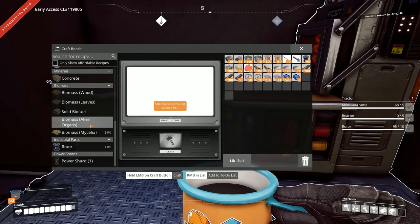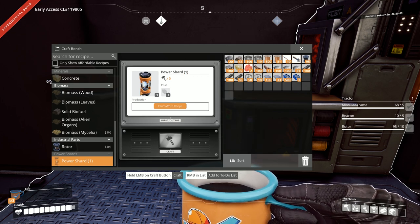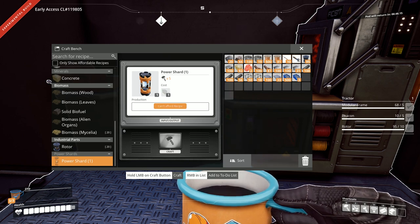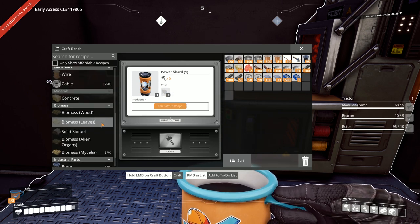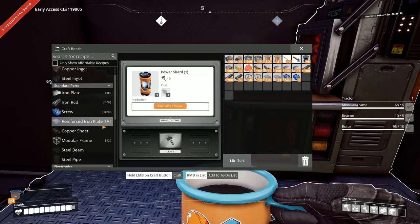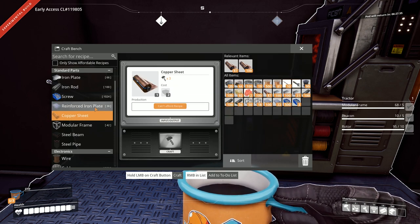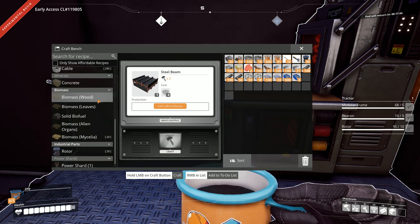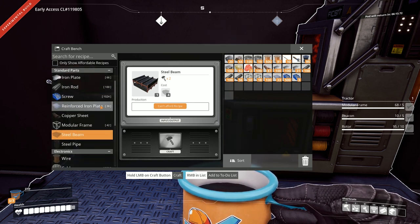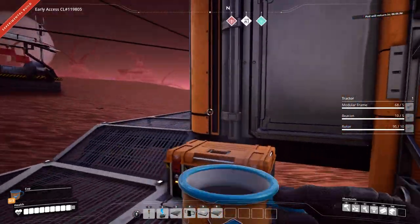Can I even make these at my bench? Oh look — power shard. What is that for? Could this be a way for me to store electricity? That would be amazing. Oh, green power slug — okay, that's what we make with those. We'll have to discover what that's for another episode. So we're going to need to be combining iron and coal — yep, that makes sense. Steel pipe, steel beam. And it looks like we can't even make a versatile framework, so that's going to have to be something we do in a constructor. Anyway, that's to discover next episode.